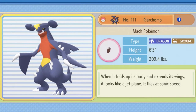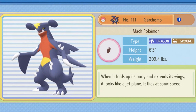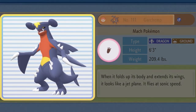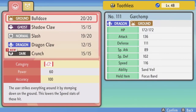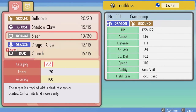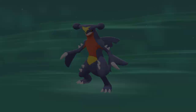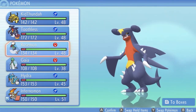Let's look at its Pokedex entry — it's both Dragon and Ground type, the Mach Pokemon, 6 foot 3, 209 pounds of pure muscle. When it folds up its body and extends its wings it looks like a jet plane and flies at sonic speed. It wants to learn Crunch — let's teach it that. Slash is a pretty good move but it's a very physical Pokemon. Let's take away Slash for now since I feel like we're going to be taking on more Psychic type Pokemon along the way.